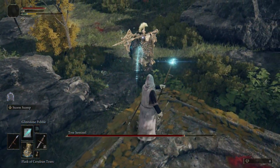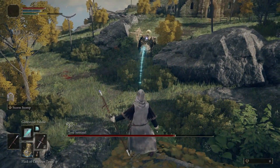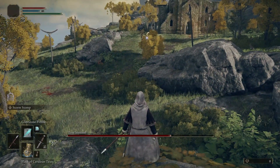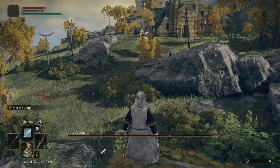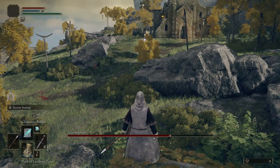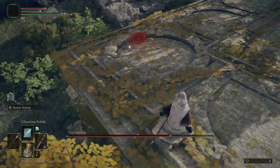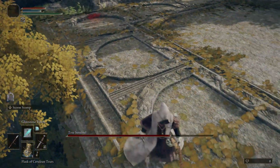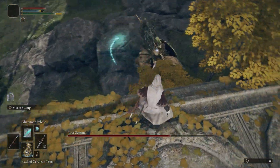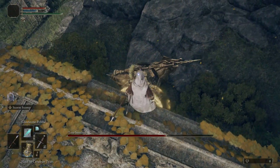Sometimes he'll de-aggro and actually just kind of walk away from you — that's completely normal, don't worry. If he de-aggros, that's good; you can just start peppering him with magic. You don't have to go and chase him down. You can wait here a moment and he'll either ride back towards you or completely de-aggro, his name will disappear, and he'll do his normal pathing until he sees you and runs towards you again.